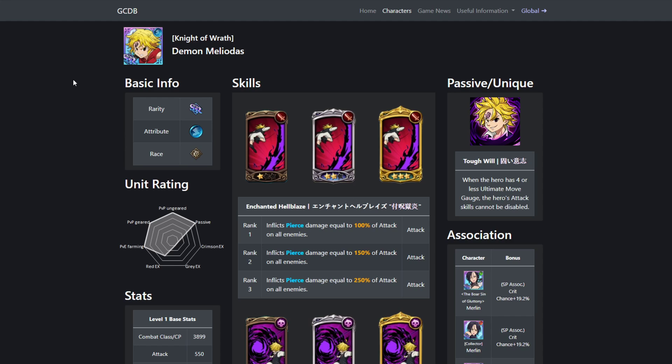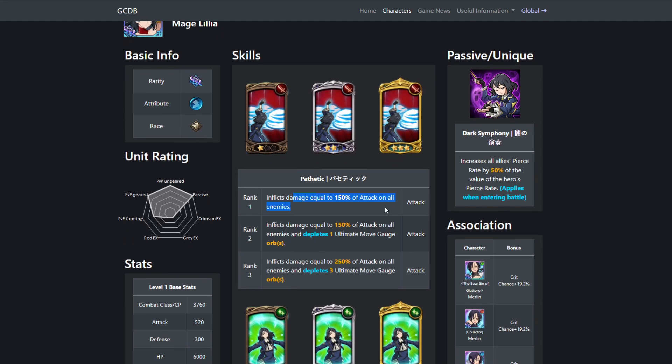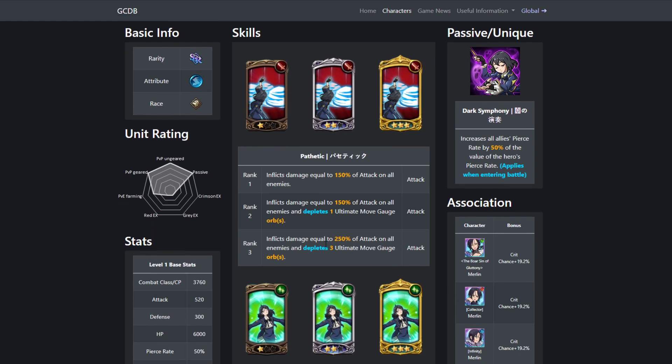Now let's talk about Blue Lilia — this is the one that everybody wants to know about. Blue Lilia, obviously a blue unit. Her first skill inflicts damage equal to 150% to all enemies. At rank 2, same damage but it depletes the ult gauge by 1. And at rank 3, it's 250% damage and depletes the ult gauge by 3.